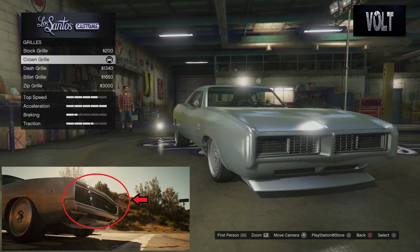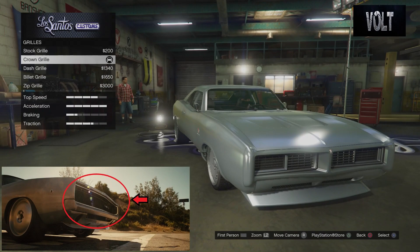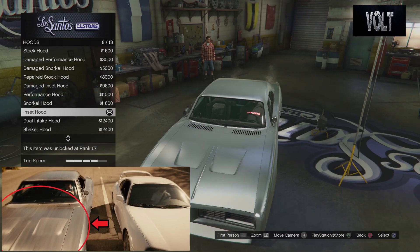From there I move on to the grille. I went with the crown grille. It has bars going across the front instead of mesh — more of a lateral, vertical, and horizontal bar arrangement going across it, more of a grille-like shape. I'll be showing pictures in the bottom-left corner as I always do. I think the crown grille fits the best.